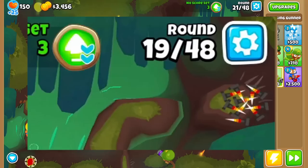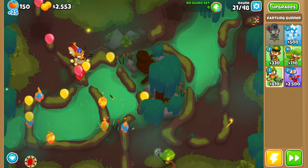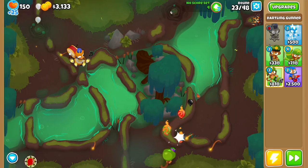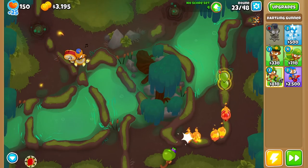Look at that — we got a checkpoint right there. Every 20 rounds you're going to get a checkpoint. We're starting to struggle a little bit, so let's go for Faster Barrel Spin right now, and we'll try and go for Hydro Rocket Pods when we can. Every 20 rounds you get a checkpoint, which means you're able to go back to the exact tiers and defense you had on round 20, 40, or 60, depending on how long the challenge went.